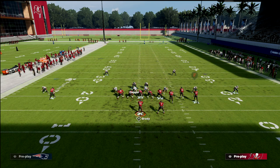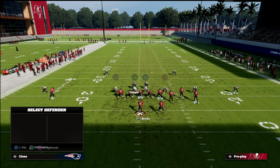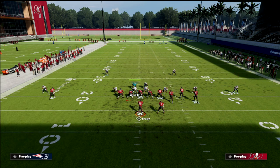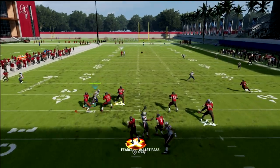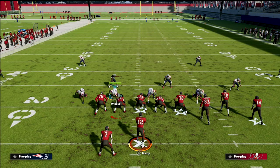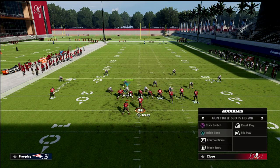That soft squat you definitely want to be either a cloud flat or a hard flat — very very important — because they're probably going to be running some kind of slant. A simple solution: shade down, shade up — now you have two clouds. You can drop this defender on the left into a hard flat or a vertical hook to help the coverage, or user the slant. The big key is this post over the top that would split a cover two — but here the safety still matches that deep post, and that's huge for your defense.